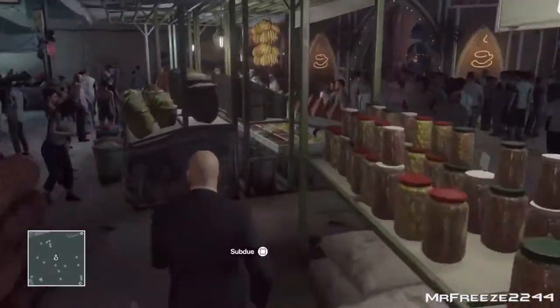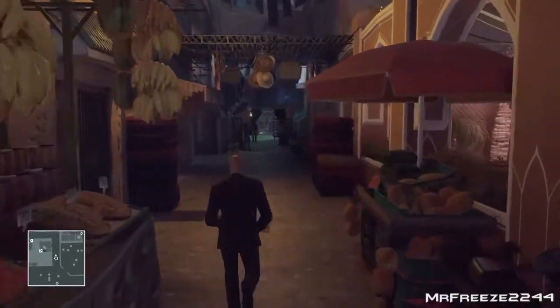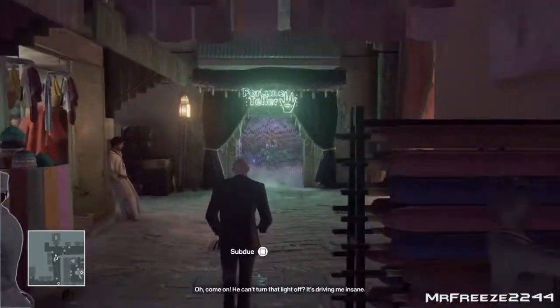From the starting point we're going to head straight over to where the fortune teller actually is, which is just straight ahead of us right over here down this alleyway. It's literally just ahead of us right there and we're going to need to get the fortune teller away from the shop.